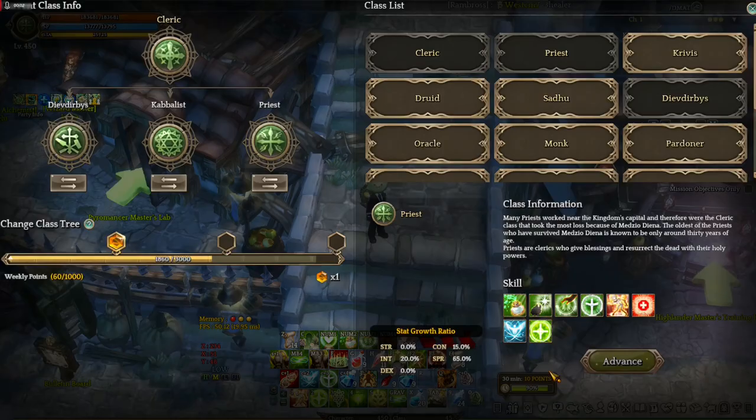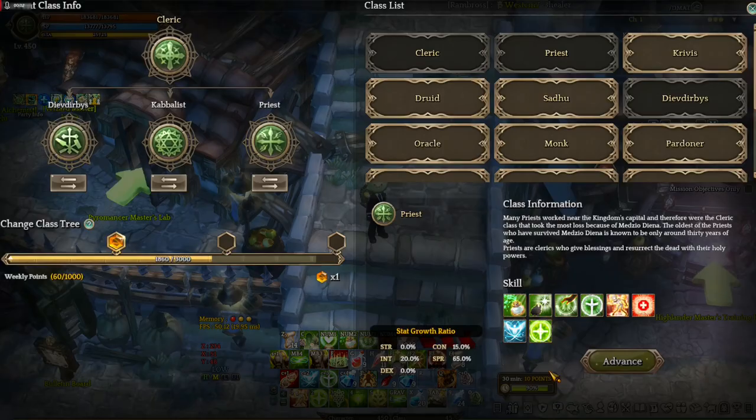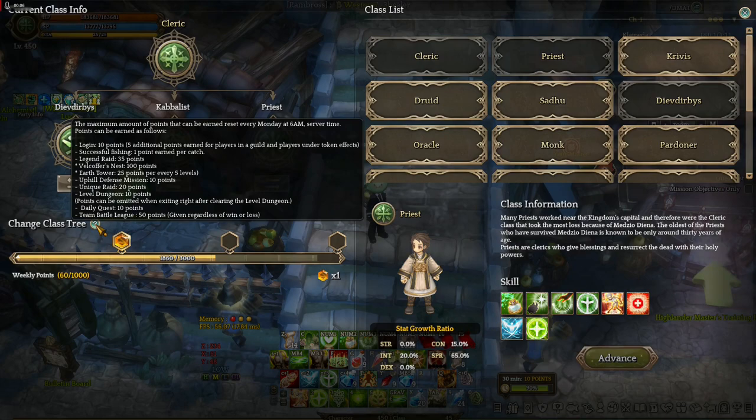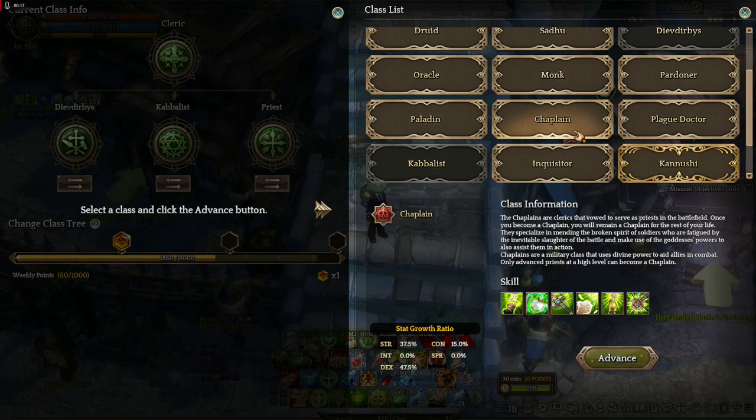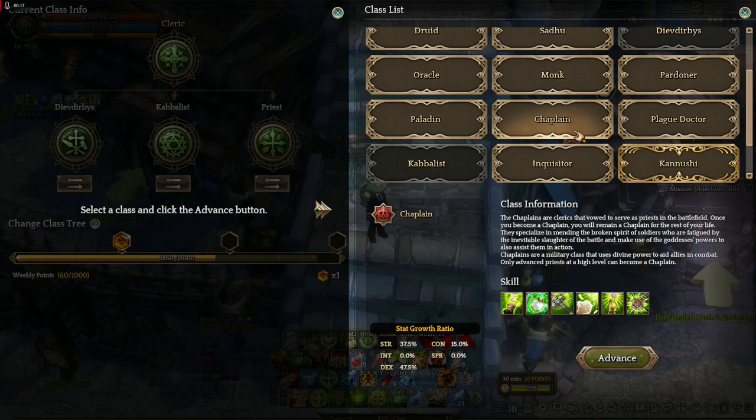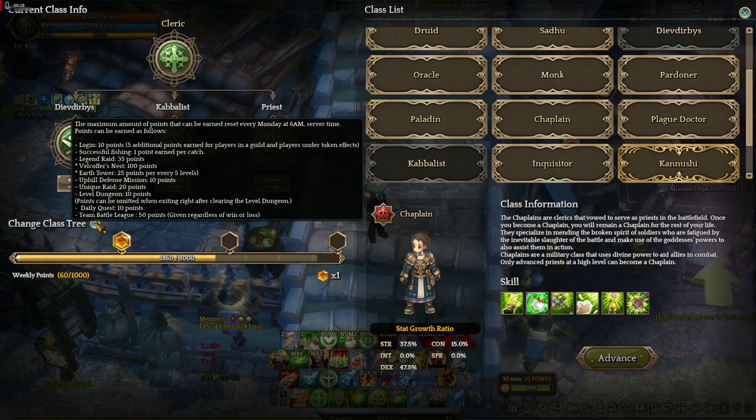It's a way but it's not recommended. The second most frequently asked question is how to change class. To change class, you need to select the icon called Advanced Info, then select this button and choose your preferred class. Note that you can't just change class freely — you're going to need class points.